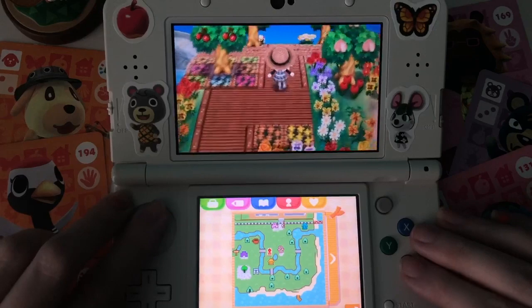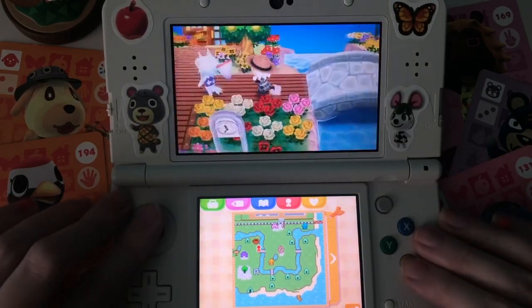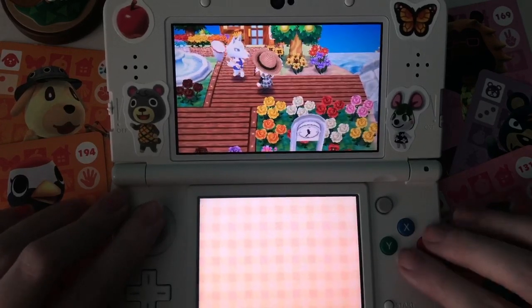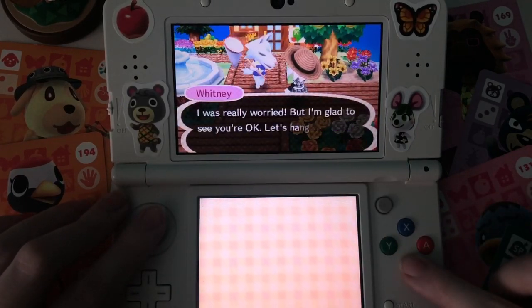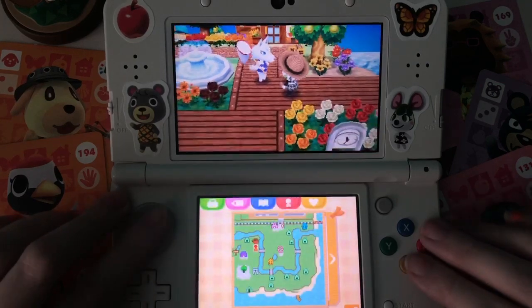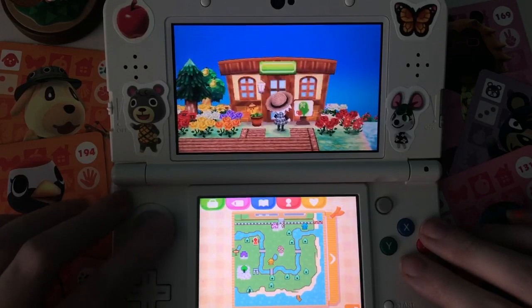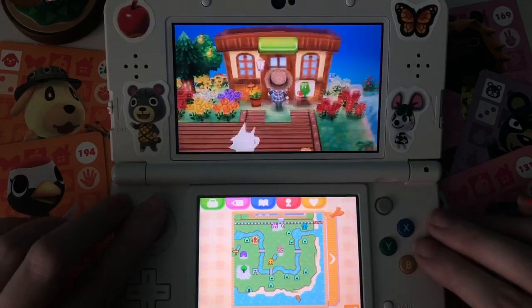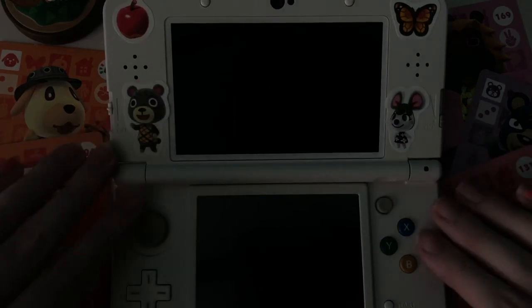I had peaches as my native fruit. I was really into flowers even though I didn't have many hybrids. Oh, it's Whitney, right? I don't really remember having her — I didn't have her for very long, and then I quit the game. But oh my god, Brewster's! It's kind of ugly but I love it. I really hope we get Brewster's in New Horizons.